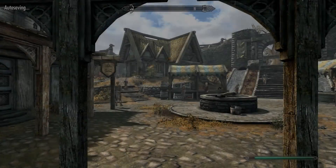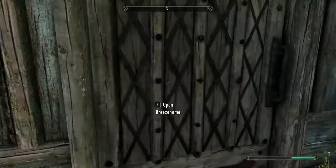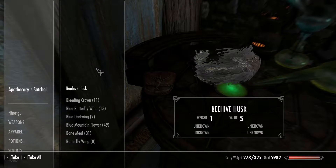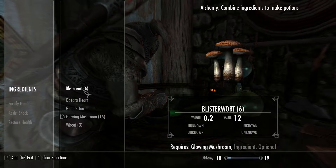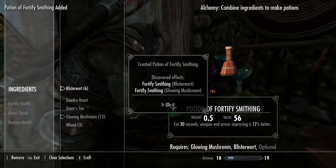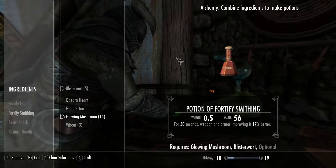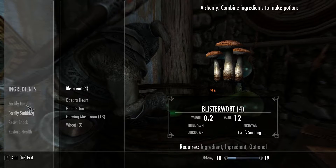Let's get back to my alchemy laboratory. I have the glowing mushrooms in my inventory already, so a glowing mushroom and blister wart should give me a potion of fortify smithing. Yes — for 30 seconds, weapon and armor improving is 17% better. Let's make two of those because I don't know how much time it'll take to switch between improving a weapon and improving armor.